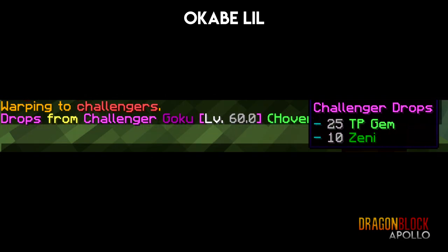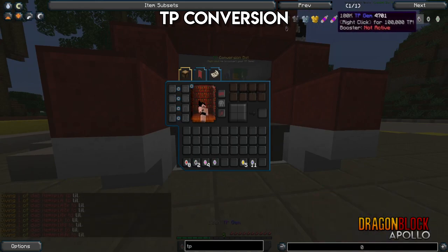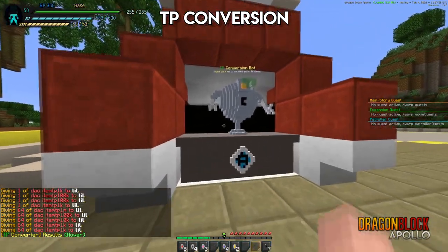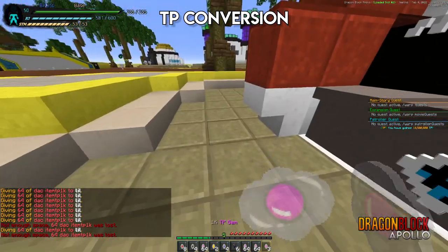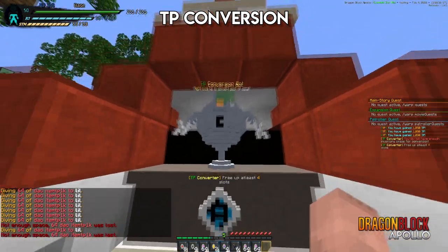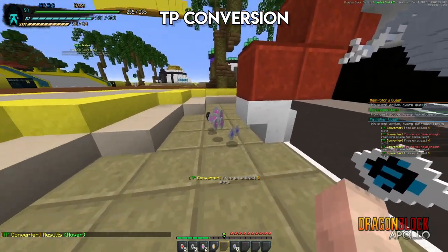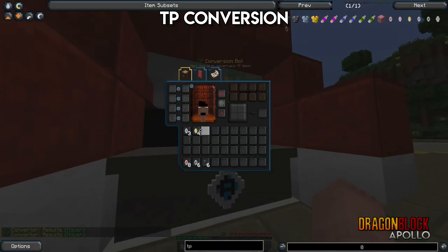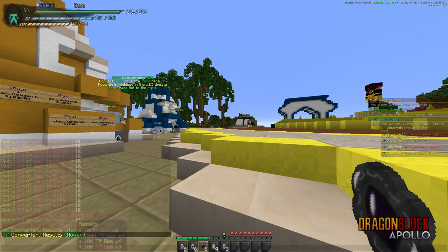Just to show that this works — grab all of these TP gems. By the way the new textures look great. You can't do the conversion with a full inventory, but it will tell you if your inventory is full. So I have a full inventory — let me free up at least four slots. The only reason it needs slots is because it converts down to the lowest gem it can, so different amounts need different slot counts.